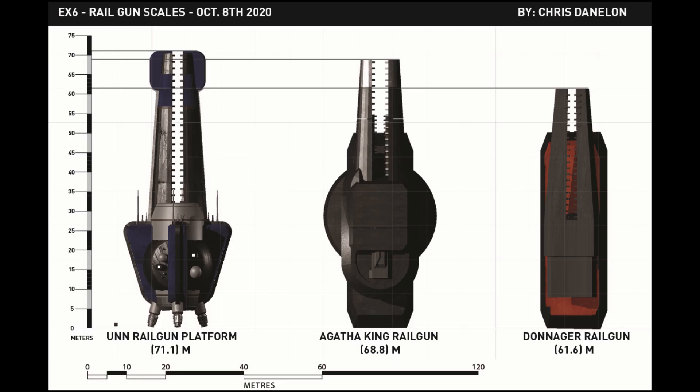Talking about sizes of railguns, if we compare the Rocinante's railgun, it is much smaller than the ones on this chart, because the Rocinante itself is smaller than these ships, so obviously the Rocinante's railgun is much smaller.